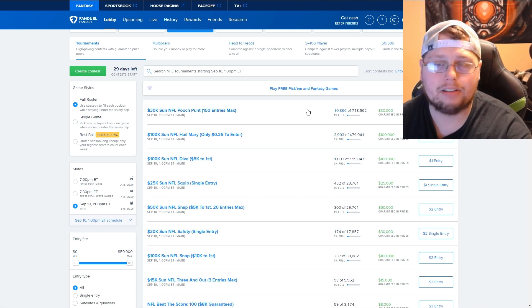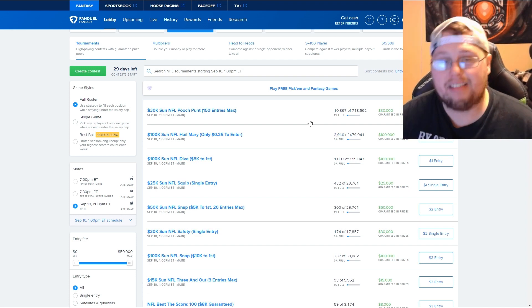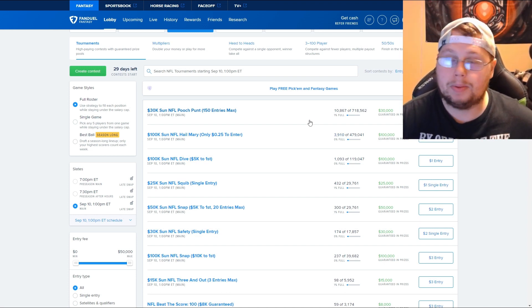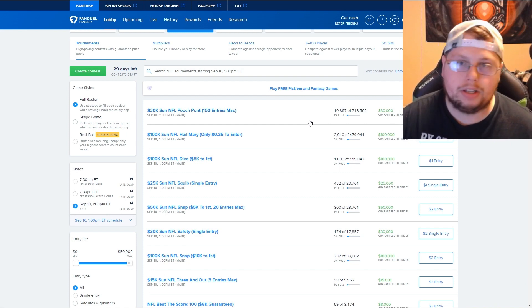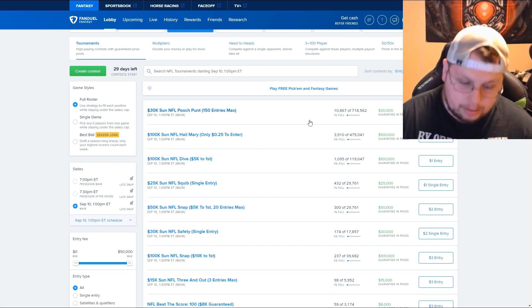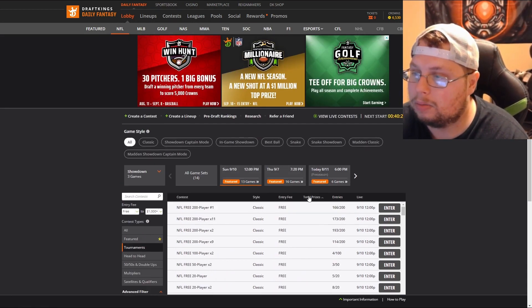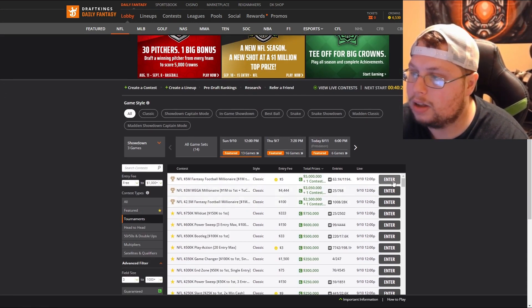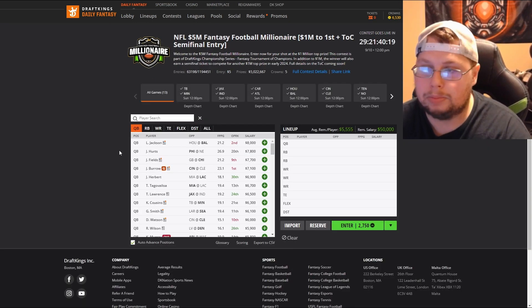Granted, the prices are going to be different on FanDuel and you won't play all the players you want, but it's good practice. Seven dollars and fifty cents for someone wanting to get into DFS, especially NFL — it's a really good way to start. I recommend going on FanDuel just to try it out. But if you want the full DraftKings experience, let's go back to it.